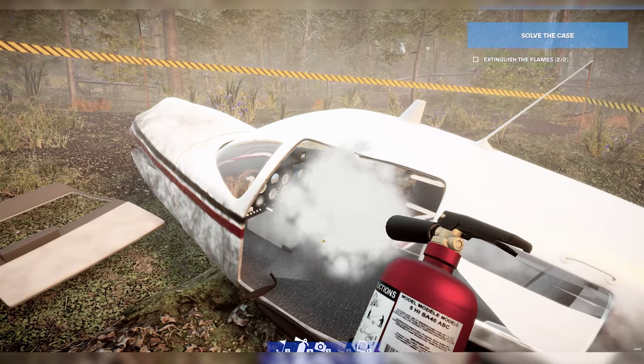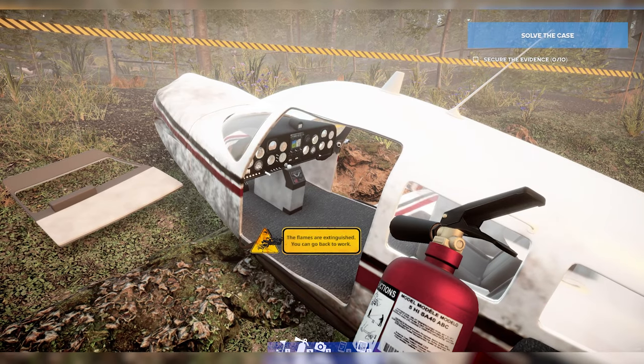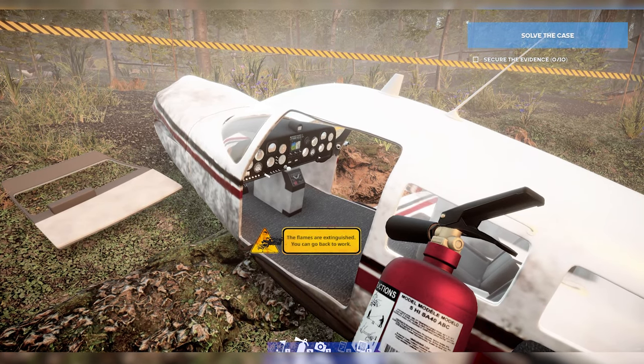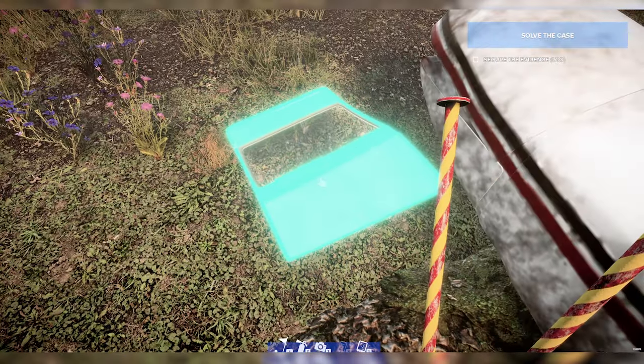I'm going to grab my fire extinguisher and put out this fire. Luckily that got put out pretty fast, but I really hope the fire did not destroy anything in the cockpit, because if it did, we may not be able to have that clue to tell us how the plane crashed. Again, the pilot's dead, but only time will tell with that.